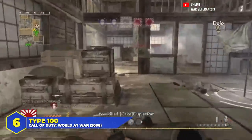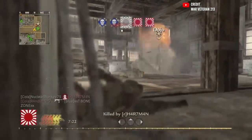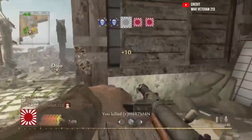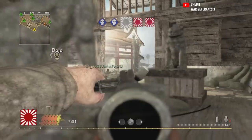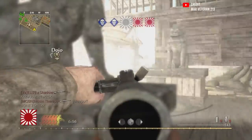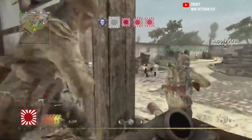At number 6: the Type 100 in World at War. When you think of SMGs from that game you probably think of the MP40, the PPSh, and the Thompson — but there was one more that most people forget about. The Type 100 had a moderate fire rate, decent damage, and extremely low recoil, making it really good for mid-range fights. It didn't have the ridiculous damage of the MP40 or the insane fire rate of the PPSh, but with Stopping Power you could basically treat it like an assault rifle.